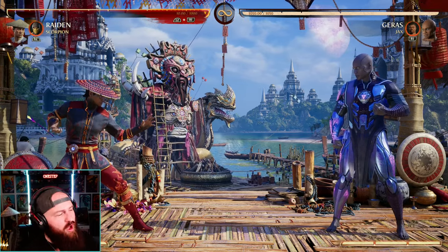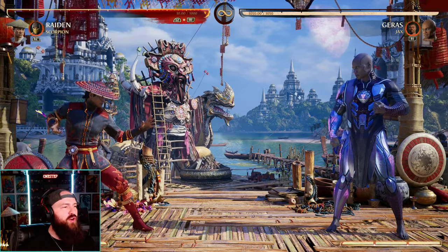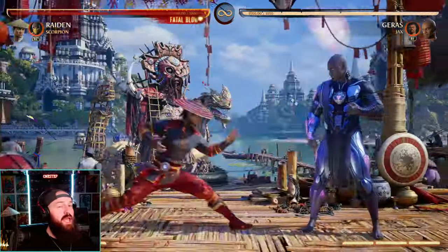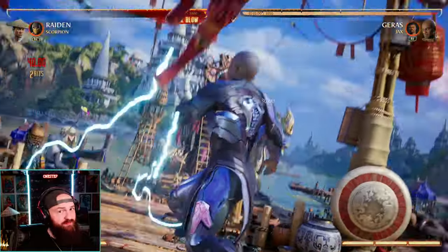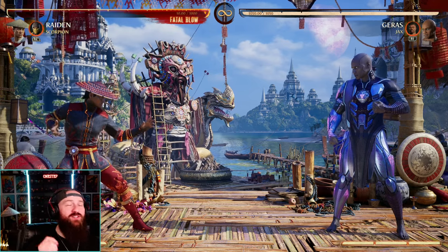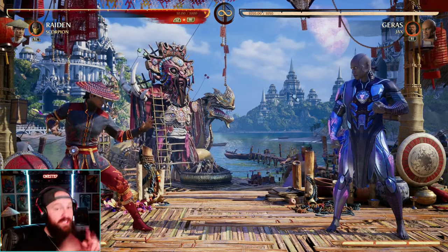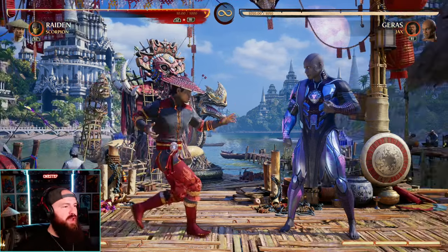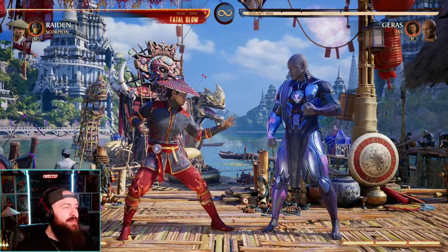Now why am I bringing this up? Well, two things. First, Mortal Kombat is very distinct in the way they do their throws — they have two throws: they have forward throws and they have back throws or neutral throws. In most fighting games, the way to counter a throw or escape a throw is to simply just throw back — you just press your throw button and you'll escape the throw. Mortal Kombat is a bit different.